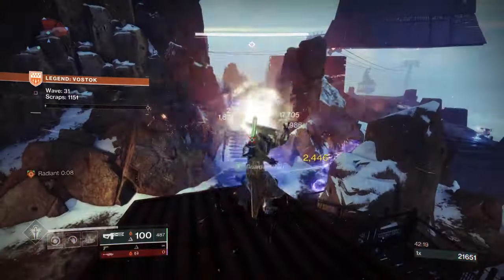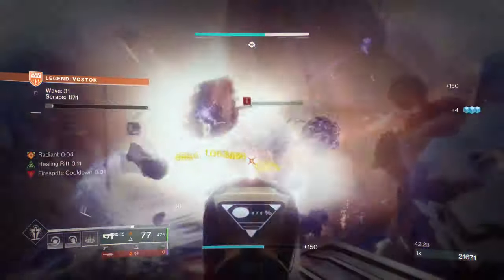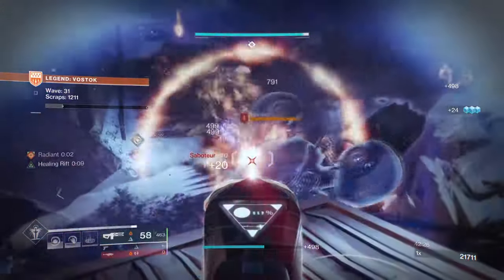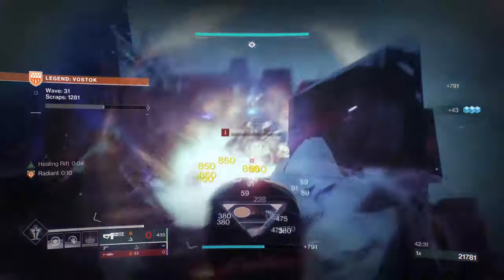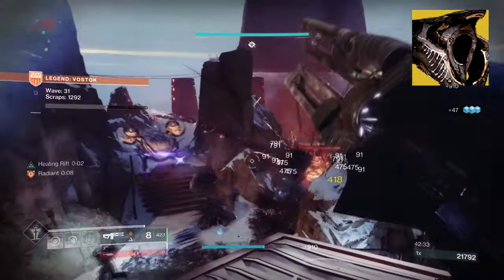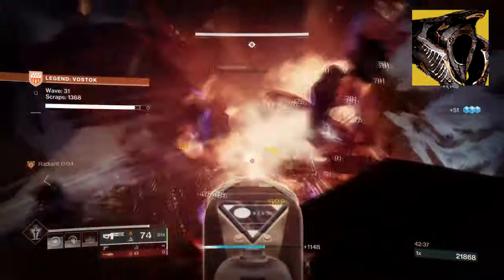The concept of the build is to allow players to continuously create ammo for ourselves and teammates, locking down enemies of one large group via Trace Rifle, and support a team through any way necessary. For this, using the Cenotaph Mask exotic is where the build will start first. Its exotic trait, High Priority, states: